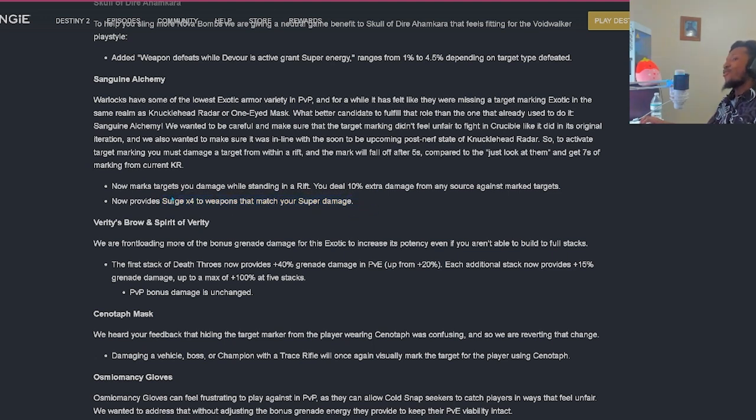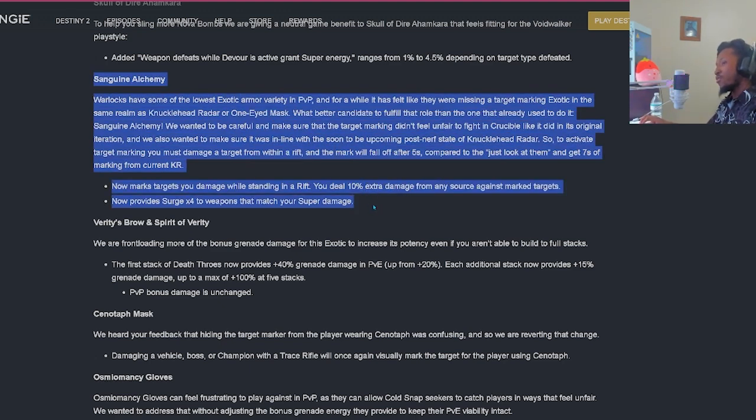I see this one already - 10% extra damage from any source against marked targets. I'm going to run this with Red Death - that solar pulse rifle we just got. When you're at low HP you're also dealing extra damage to enemies. You're getting another 10% extra damage from any source against your marked targets provided you're in your rift, then you're getting a Surge x4 to weapons that match your super damage type. In this case you'll be running a solar super because Red Death is solar. We're gonna be cooking people in PvP - Warlocks rejoice.